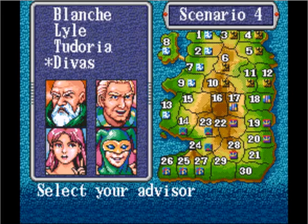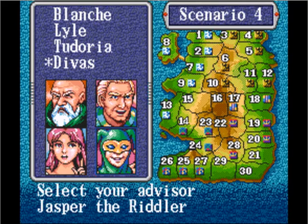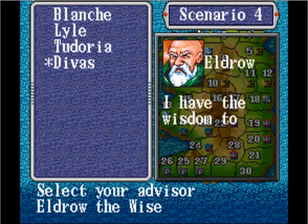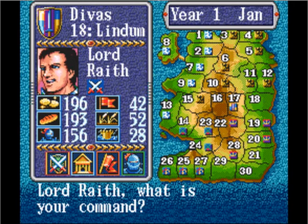After you select your player, you choose your advisor. They all provide pretty much the same information but in different ways: this guy is more about war, she's more about peace, this guy gives you riddles, and this guy tries to give some kind of wise information. It doesn't really matter which one you pick.